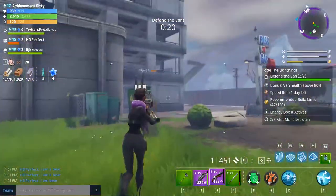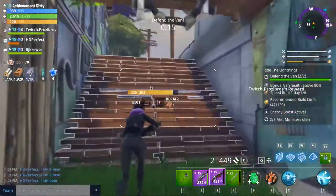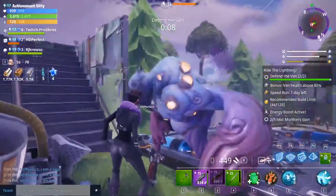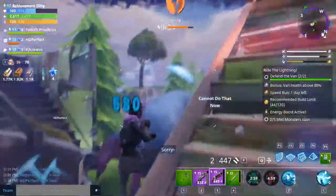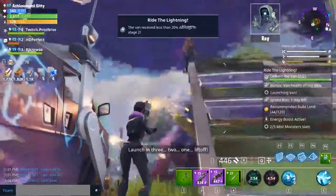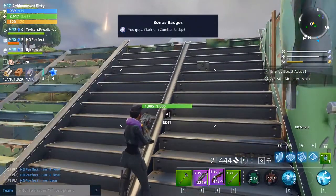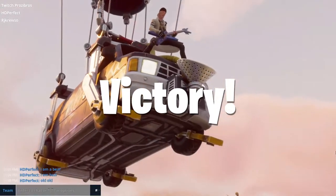Ceiling traps are pretty powerful. This guy put in some gas traps, so any zombie that comes through there gets gassed. Oh, this is bad — that was close. Smashers can just blow right through any walls; it's pretty brutal no matter how strong the wall, at least all the ones I've seen.